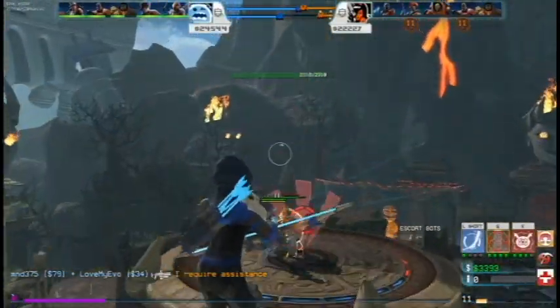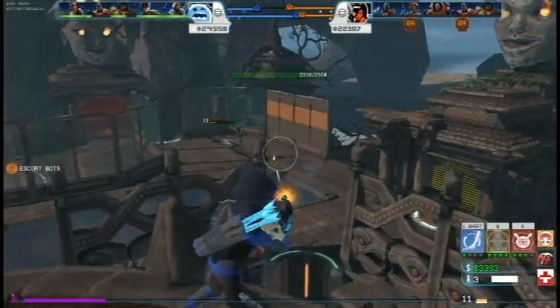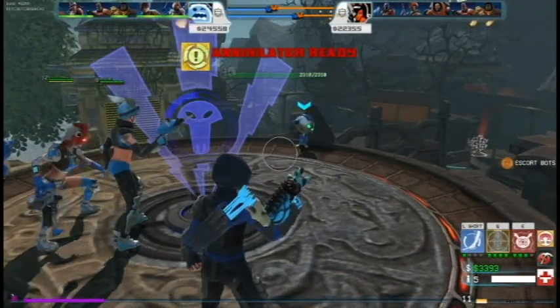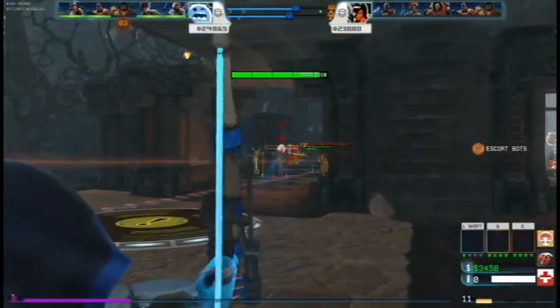The annihilator is coming back up, so we hop up to put some pressure and get rid of that Cheston. I've got plenty of teammates up here so we end up getting that annihilator with ease and head back down to start taking out more of the bots.